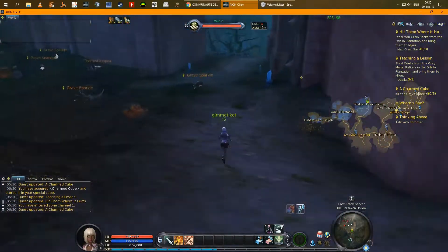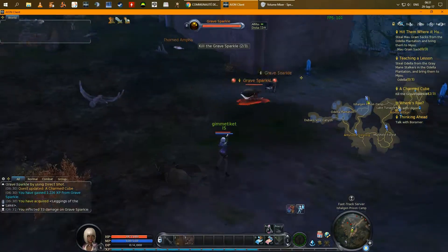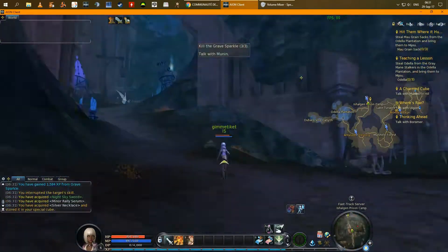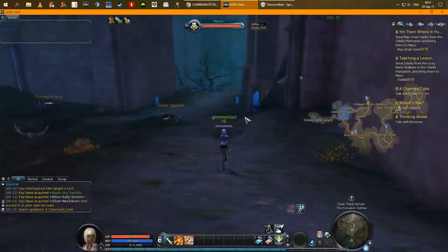Go back to Munin. Kill the tree scarabs there, report, and then run to the next quest zone.